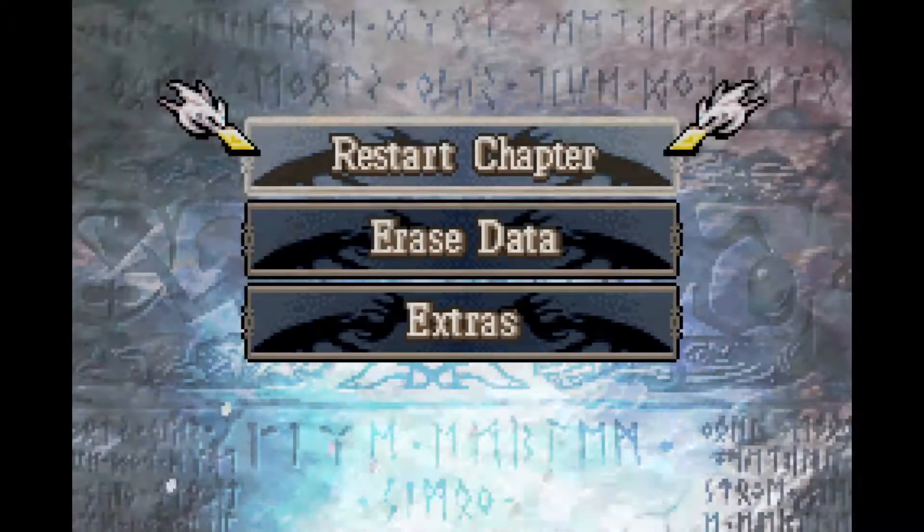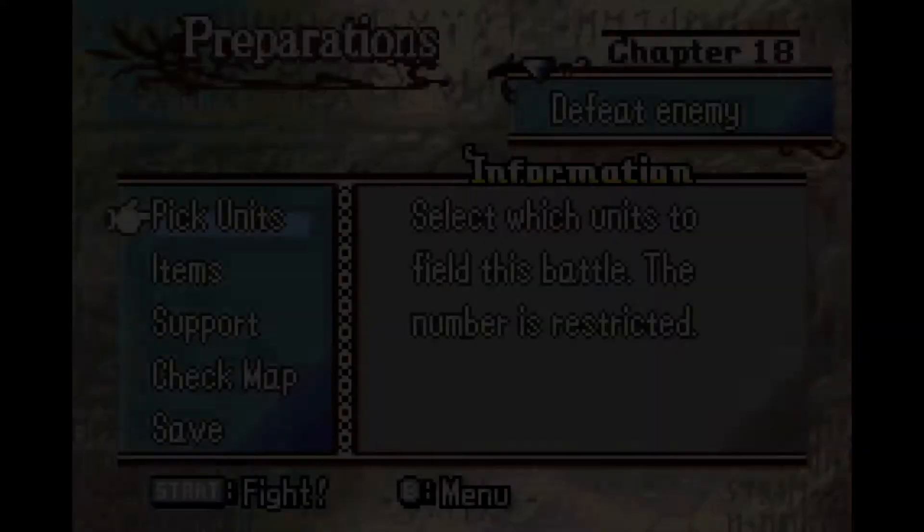Hello and welcome back to my FE8 negative warfare. For today I'll be showing you chapter 18. Chapter 18 is a very unique chapter — it's a wild chapter, but there are only 10 real enemies at the start of the map.